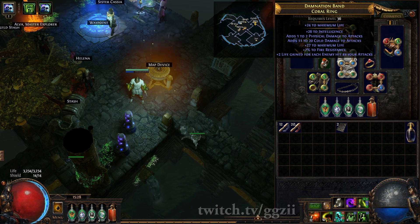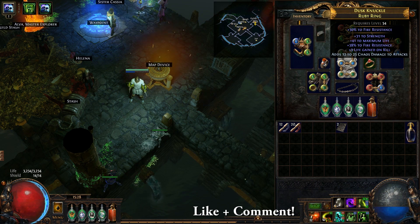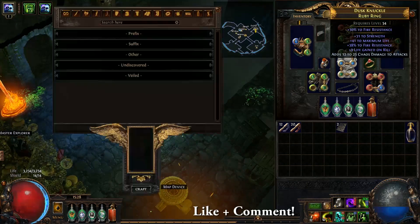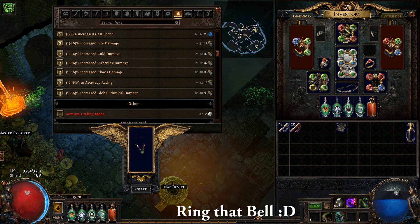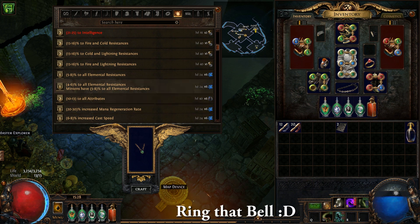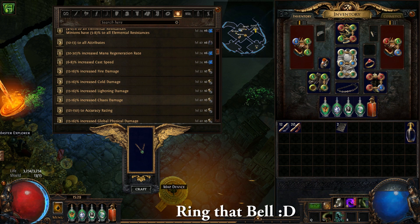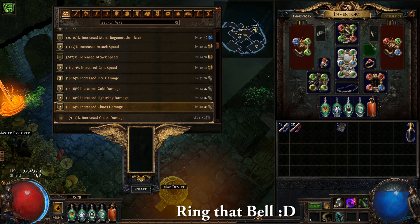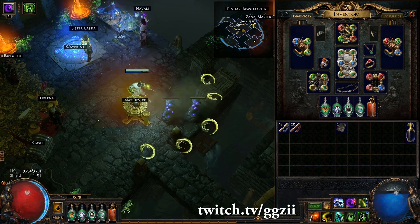We've got the tabula that we found. This ring I found during the campaign - stuck with it because it's got some intelligence on it, and this other one cost me 2c with chaos damage to attacks on it. The amulet was just found during the campaign - it's got literally nothing on it. I probably should put some resists or attributes on it. I could put increased chaos damage but it's probably not worth the cost, so I'll just leave that for now.